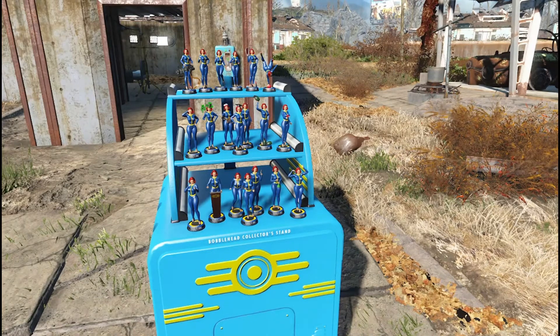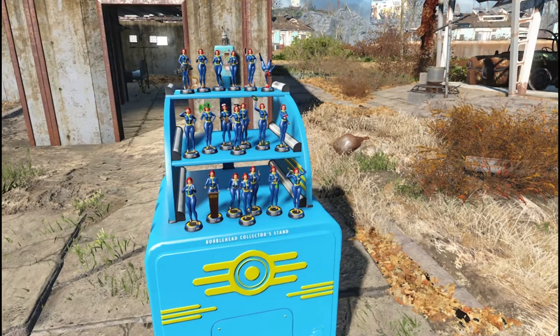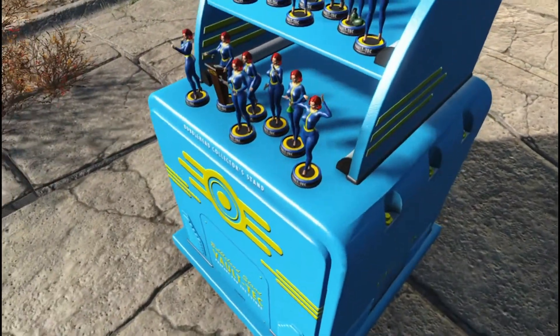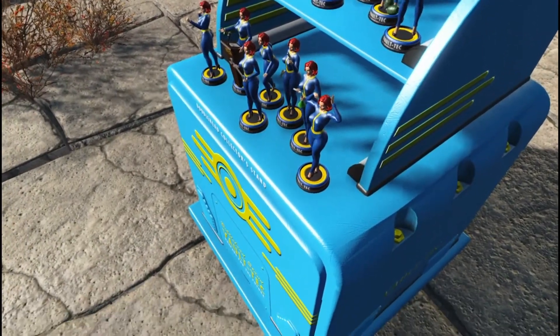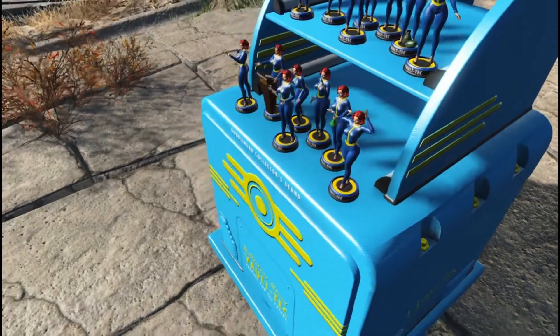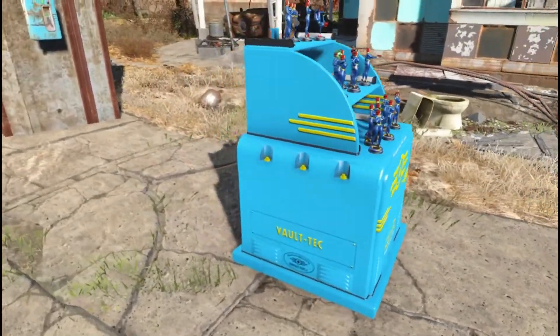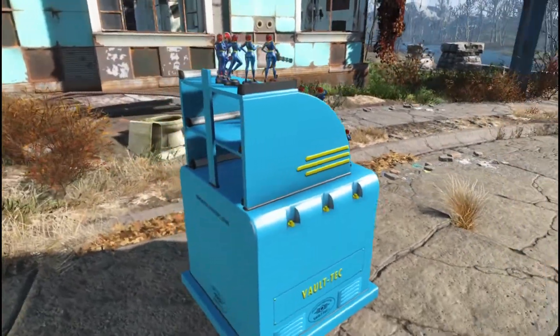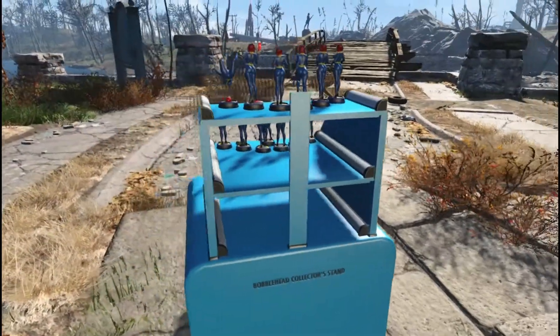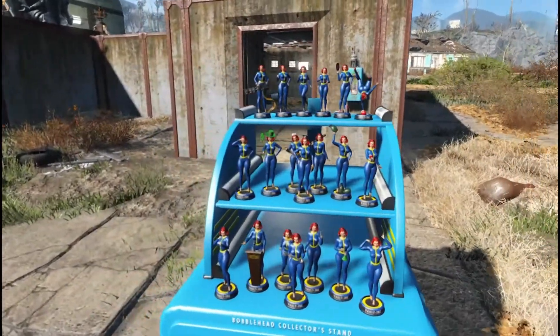This mod author also has another mod which is called the New Bobblehead Stand, and it is a fix for the positioning on some of the bobbleheads. As everybody knows, in vanilla it is offset from the actual position on the bobblehead stand, and he has fixed that. It comes only in a brand spanking new shiny version, which I really really like. These are very well made bobbleheads and bobblehead stand — I really truly like them.